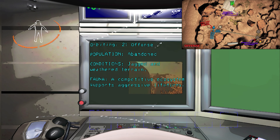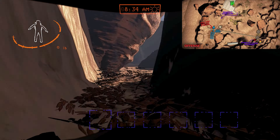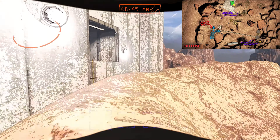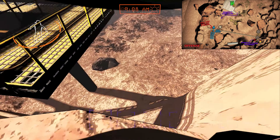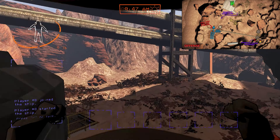Switching gears to Offense. To find the main entrance, follow along here and stick to the left wall. There's a shortcut on your way back from the main entrance. The delivery system lands in front of the ship.